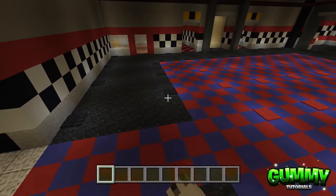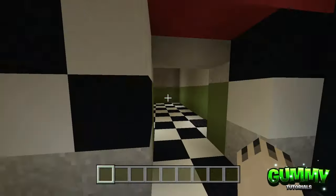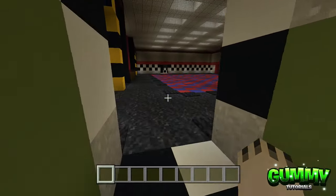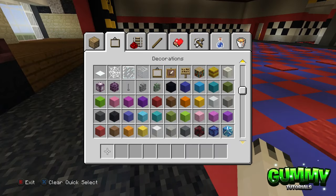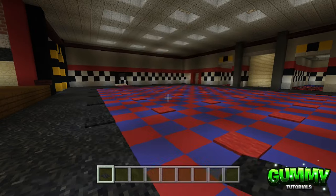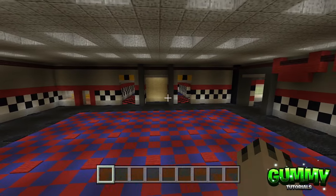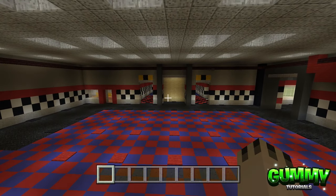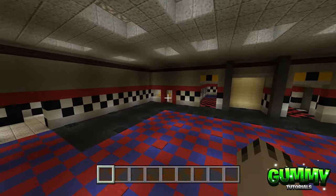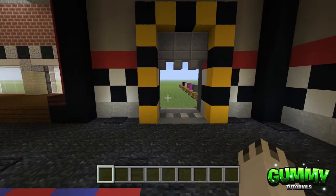One thing I want to point out: ignore the carpets, don't copy them. I've placed various carpets around the build to hide some lights underneath them — for example, grab a black carpet and punch it out, and you can see the lighting underneath. That's purely for video purposes because otherwise the room is a little dark for the camera. I'll remove that once we're finished.